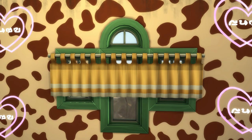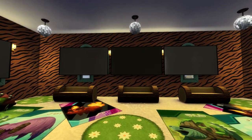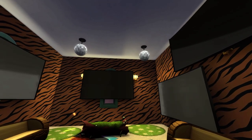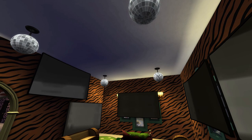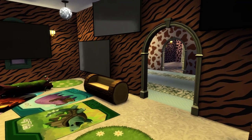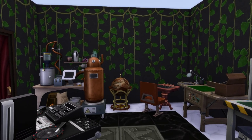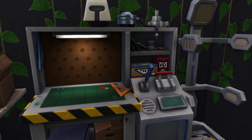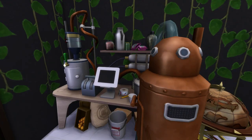Over here we have the beautiful Christmas table with the rainbow chairs. These curtains are so in right now. So over here we have the TV room — it's probably my favorite room in this whole house. We got some void critter carpeting, some disco balls, and many TVs. What lies beyond this door? We got some robotics, some archaeology, some logic, some bows, some fizzy — okay, I'll stop. We got a DJ booth.